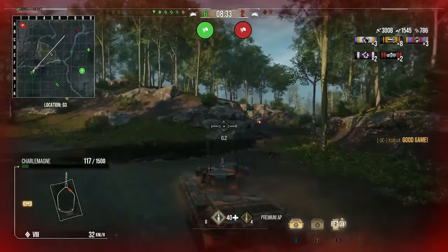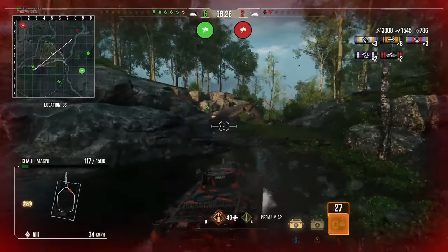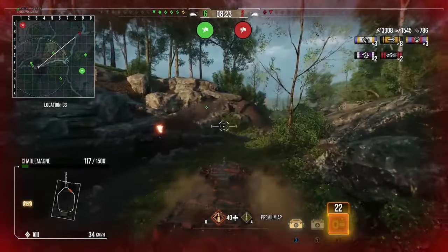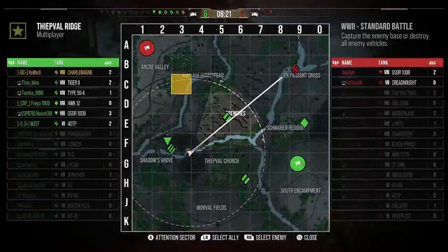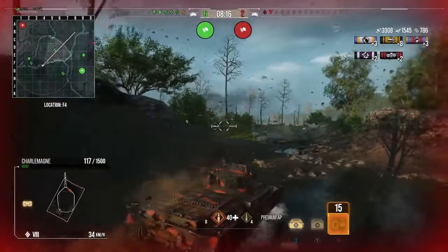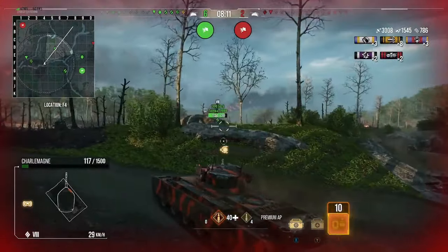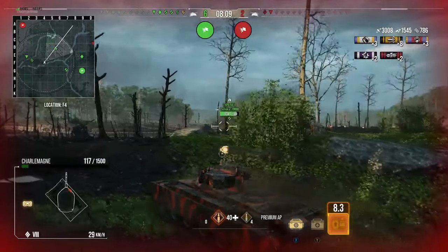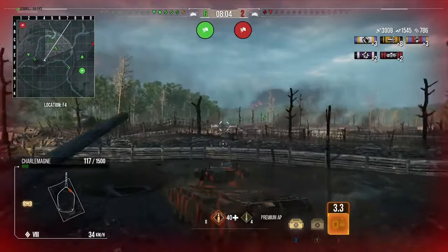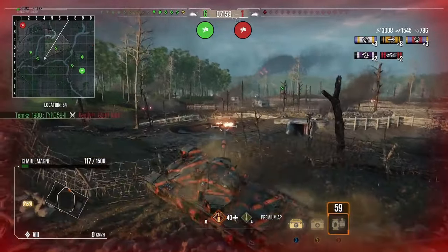We've got about 786 spot and assist - it's been a bit of an average game to be fair. We haven't really made much progress apart from sitting in the same position, but there wasn't much we could do while brawling that Object. With the turret you can hold out for a long time until people start figuring out where the weak points are - once they've found them they'll just go for it.